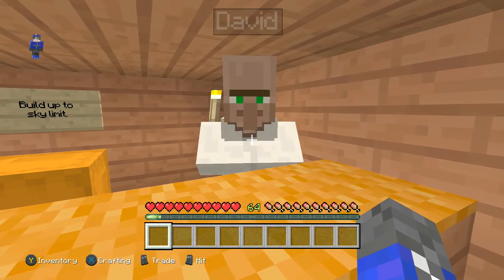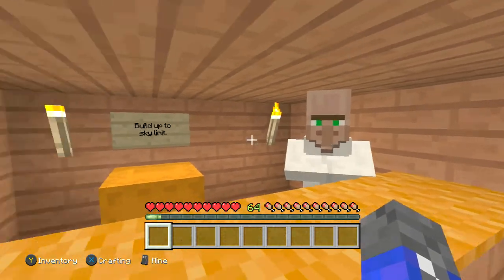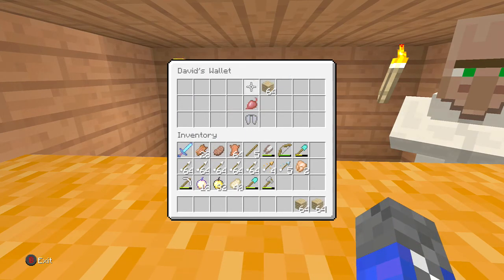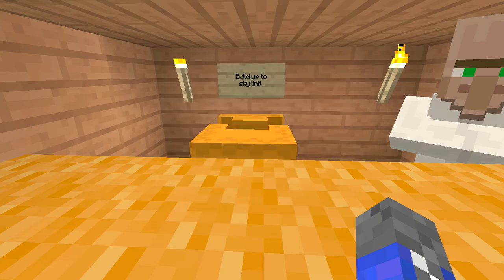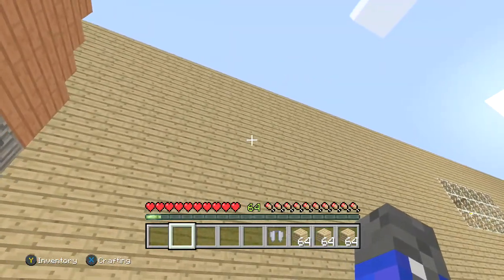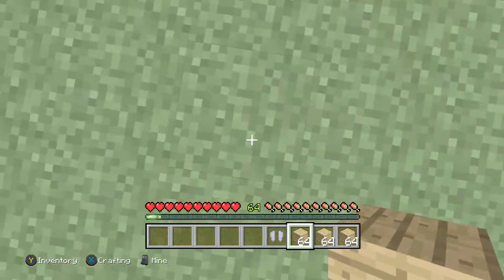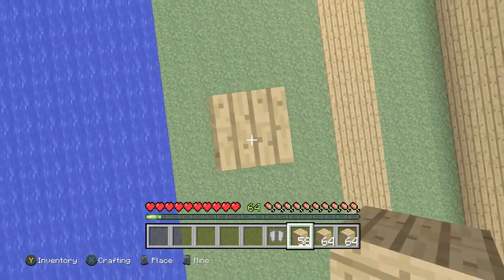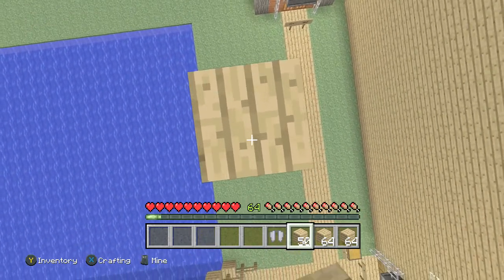Good morning, David. How are you? What's everything you want from me today? Build up to the sky limit. Yeah, I can do that, David. You've got anything I can do with you. You have stacks. You've even got an elytra. That's actually pretty good, because then I can get down safely. Even though these blocks might look very annoying to look at, I'm still going to get them off video, because if I do it off camera we're going to waste our entire time doing this video.